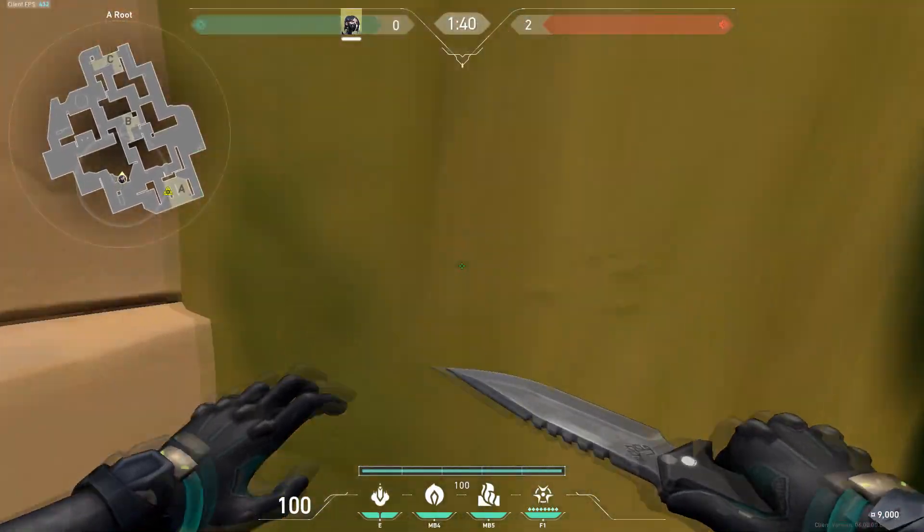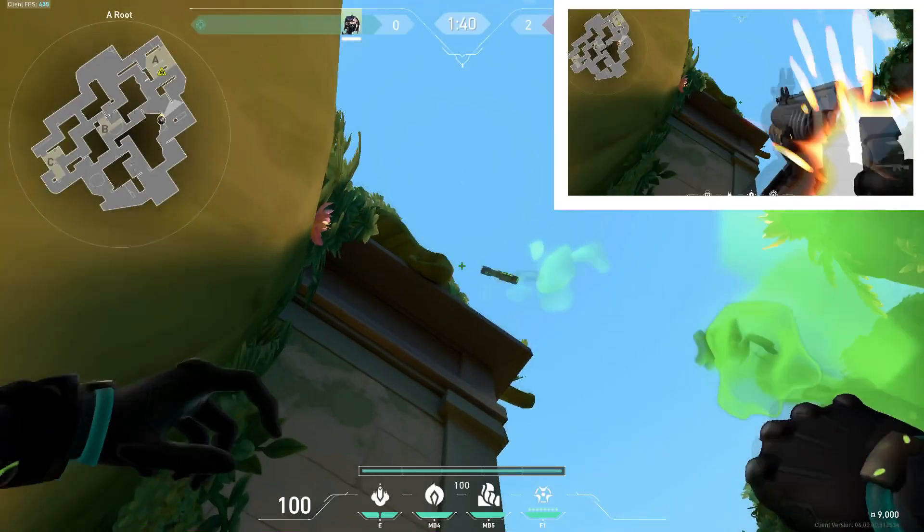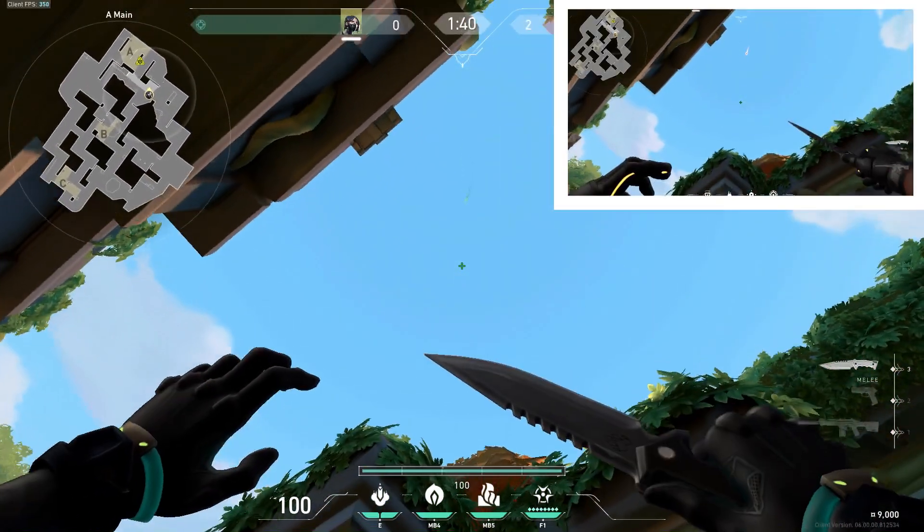First, put yourself in this corner. Then look at the V-shape in the leaves and aim your crosshair above until it's in line with the pointy bit to the left. Then just left click shoot. This'll land at the box.